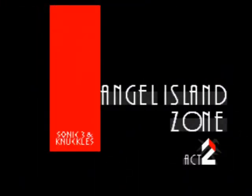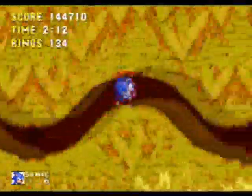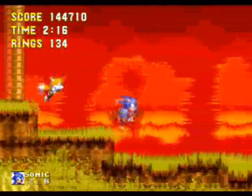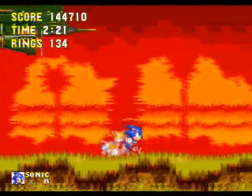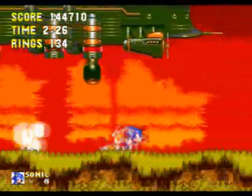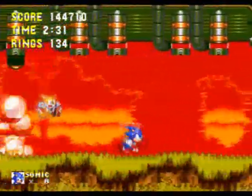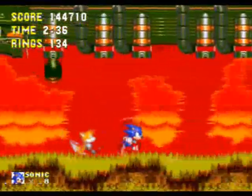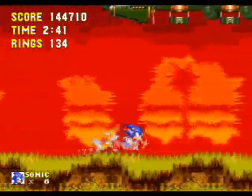We're almost at the end of the level. There's a pretty pointless section coming up that wastes about a minute of everyone's time. You can literally just hold right and take a nap for a minute, because as long as you're holding right, nothing bad can happen. This ship comes and tries to bomb you, but if you're just holding right, nothing bad is going to happen — except Tails keeps getting hit by bombs. Kind of funny, but from a gameplay point of view, kind of boring.